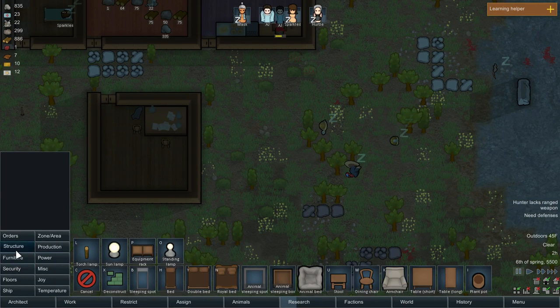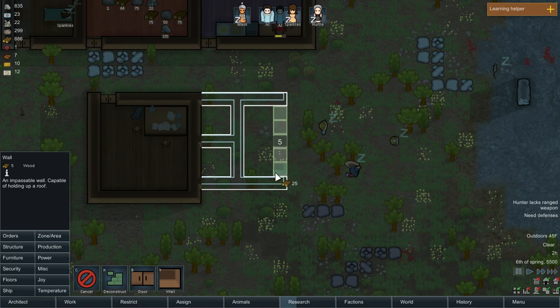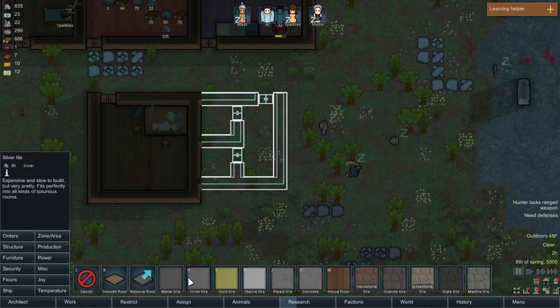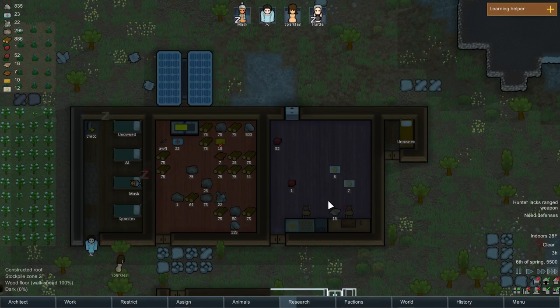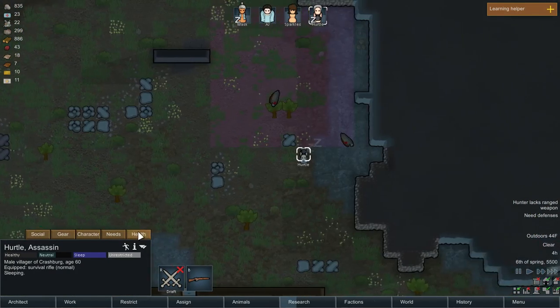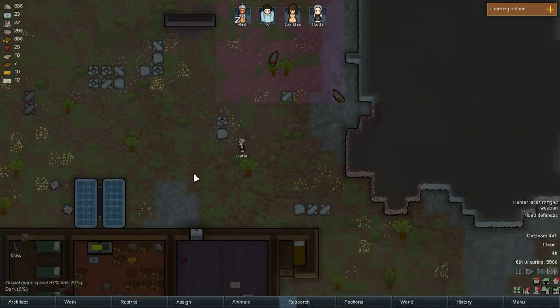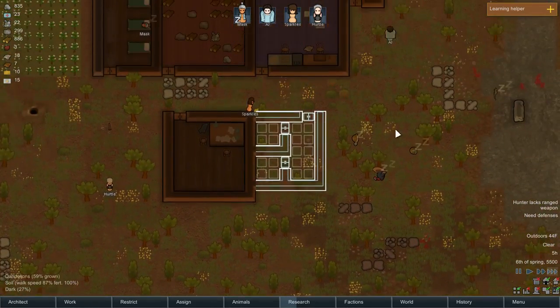Let's build a little hospital-y type thing here, off the side of this building. Give it a couple independent rooms, give it some wooden floors. I know it's not pretty but it'll work. Oh, he has a bad back and an artery blockage — great. Well, at least it'll be useful when a raider comes for the first time.